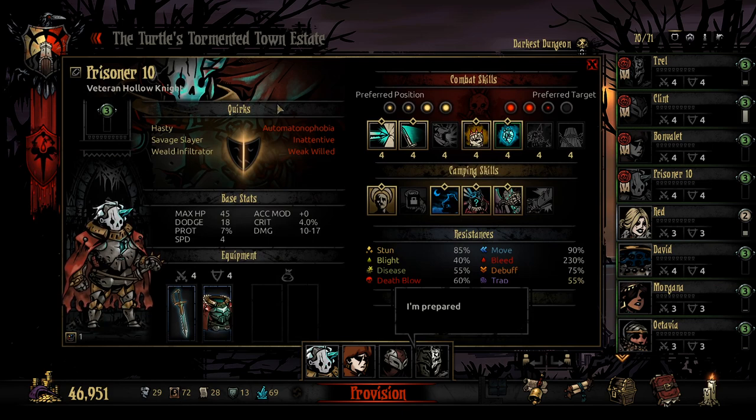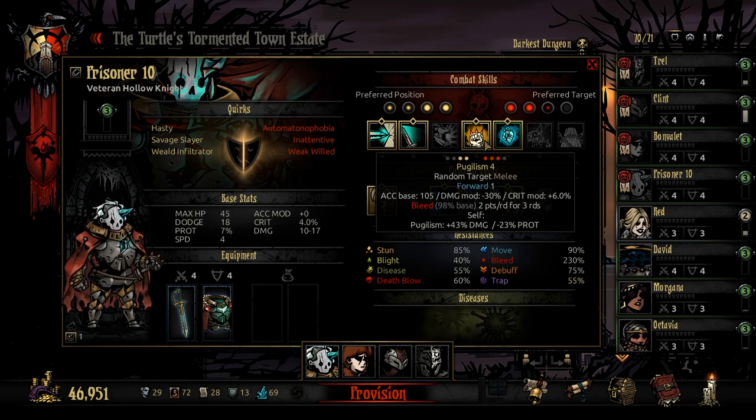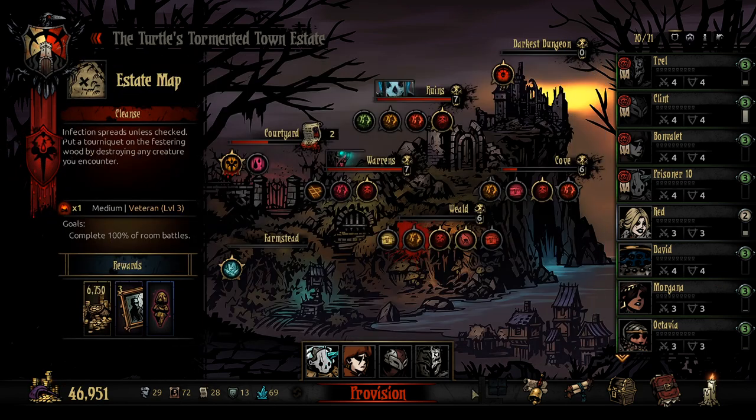We're also bringing out Prisoner 10 — it's been a long while since he's come out. He's going to start off with the charge and then move into Slash. That does debuff his damage on Slash, but Pugilism is pretty useful as well. It's going to buff the damage of that move, and we can keep using it over and over again.